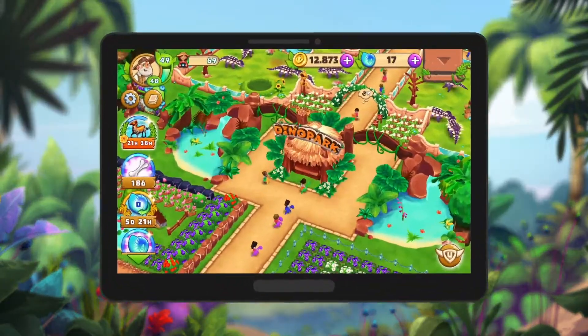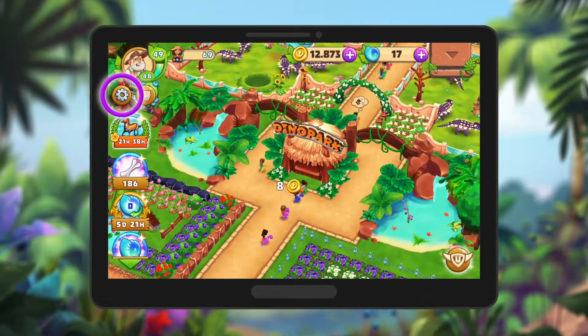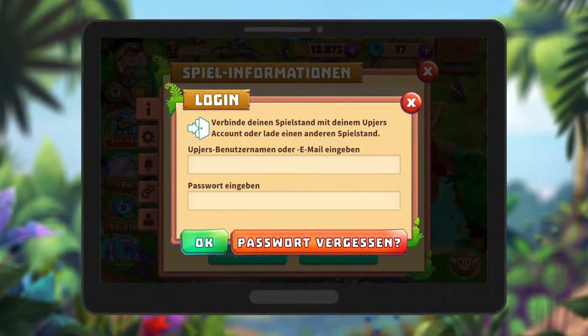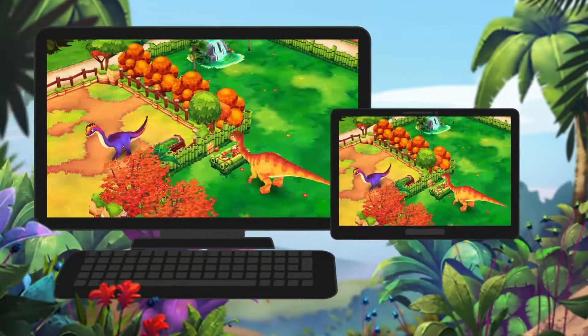Now go to the app and click on the little gear icon in the upper left corner to get to the settings. Here you can log in with the data you just entered and link your game progress to your Appius account.